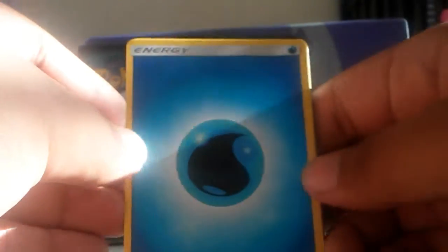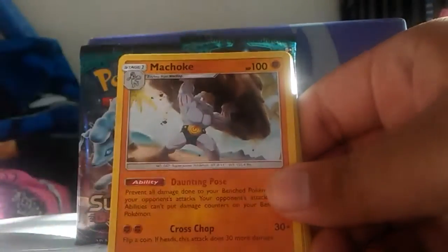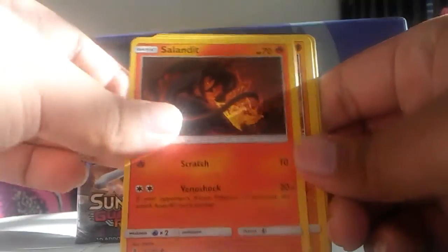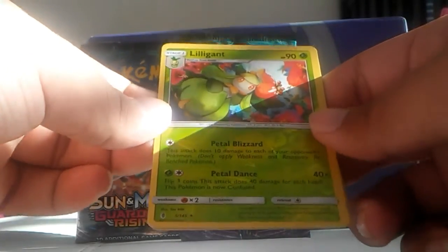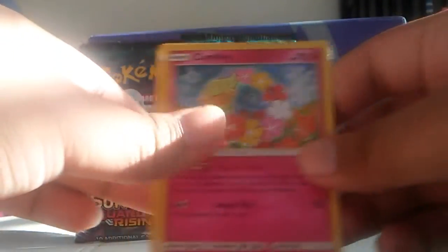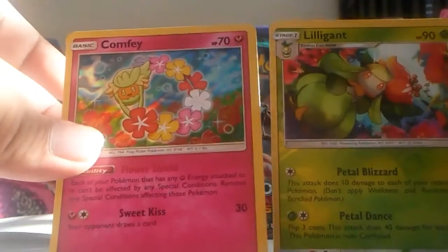Okay, we got Water Energy, Matt's Potion, Machoke, Energy Recycler, Patrat, Snorunt, Mokro, Mokro, Salandit, Rockruff — and look at that, a reverse holo! Reverse holo rare, and then — oh god, look at that — it's a holo Comfey! Look at that, that's a win pack for sure. That is two holos right there. We got our Comfey holo and a reverse holo rare, which is always good.